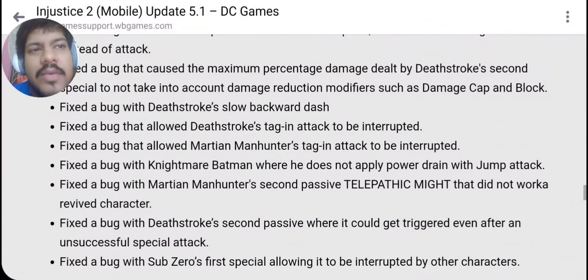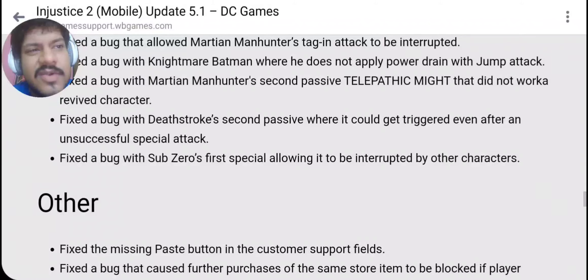They also fixed a bug with Deathstroke's low backward dash, making it faster — it's going to be fun to use Deathstroke now. Fixed a bug that allowed Deathstroke's tagging to be interrupted. Nightmare Batman now properly applies power drain. Fixed a bug with Martian Manhunter's second passive Telepathic Might that did not work on a revived character. Fixed a bug with Deathstroke's second passive where it could get triggered even after an unsuccessful special attack — this is a bit of a negative one for players since you could previously trigger it with an unsuccessful special, but it's a bug fix at the end of the day. Fixed a bug with Subsidio's first special allowing it to be interrupted.